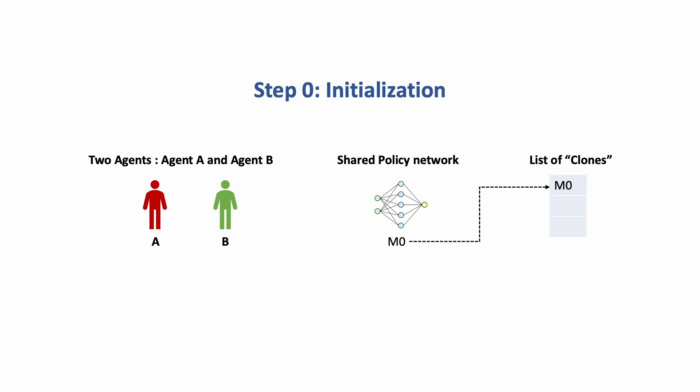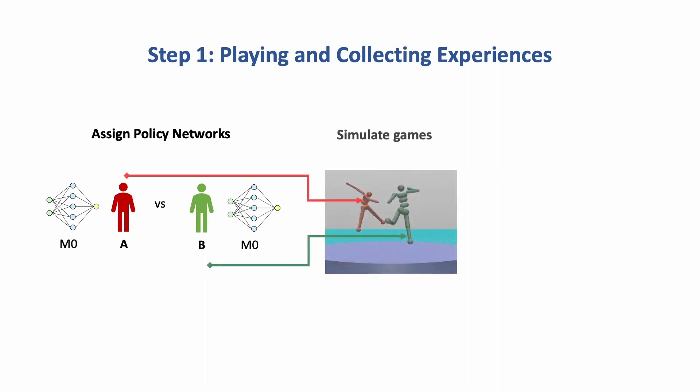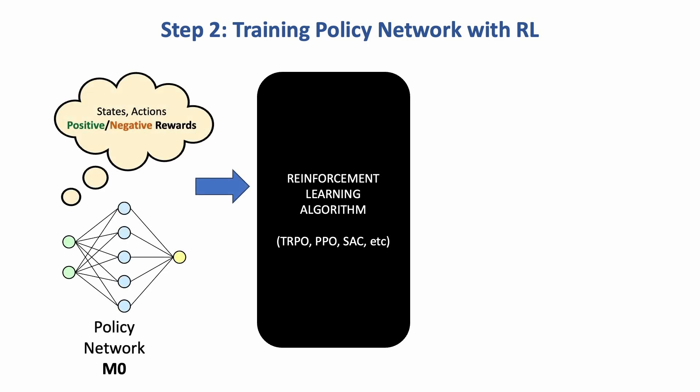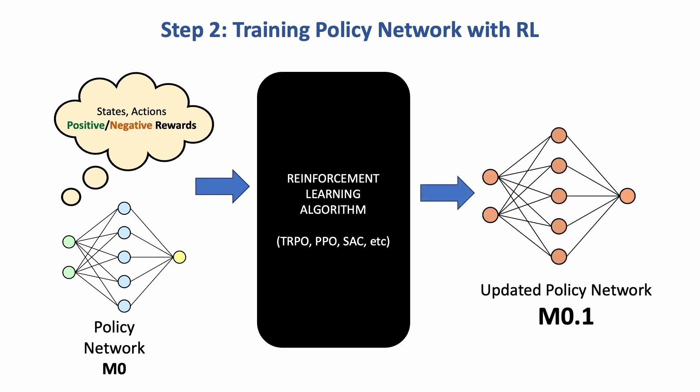We provide a copy of M0 to both agent A and agent B and let them play the game using this policy network. When one agent falls from the platform they get a reward of minus one thousand, and the winner gets plus one thousand. After playing 50 matches, we accumulate all experiences collected by agent A and train the policy network using any reinforcement learning algorithm — passing in the current network and the history of positive and negative experiences — and the algorithm outputs an updated network that is smarter at picking actions that maximize positive outcomes.